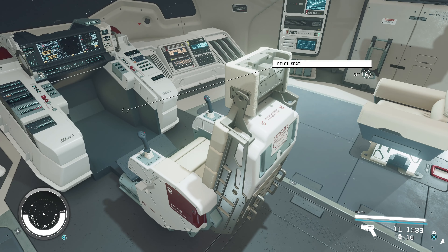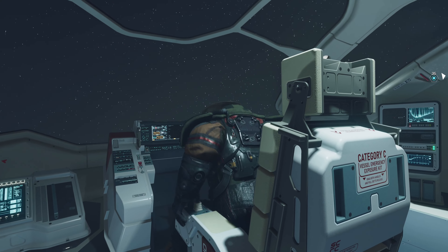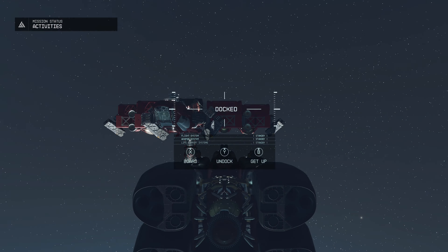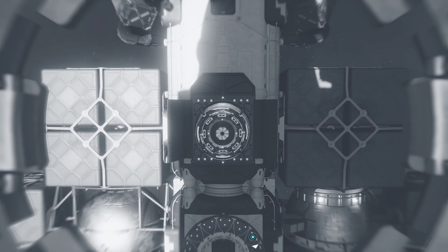In space, stealing is a little more complicated, but still straightforward. Sit in the pilot seat of the ship you wish to steal. Do not make it your home ship. If you do, it will trigger an undocking procedure and the original ship will start to fly away. You can chase it down, but why bother with that hassle?